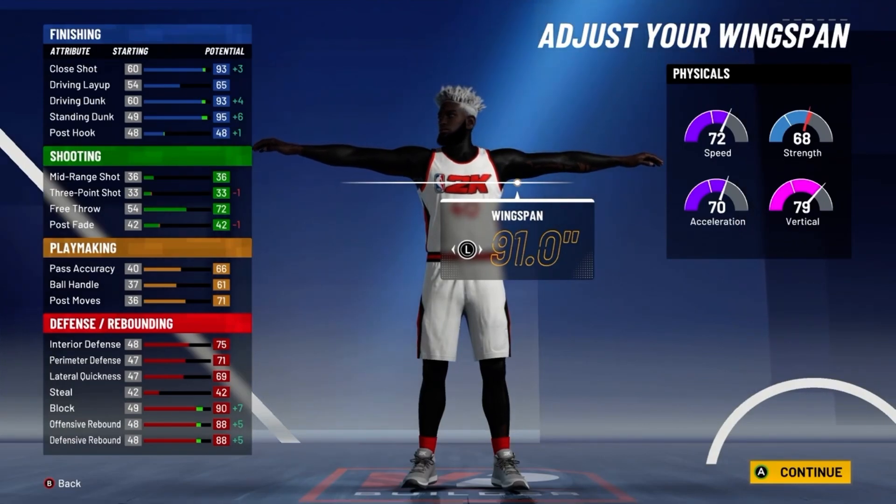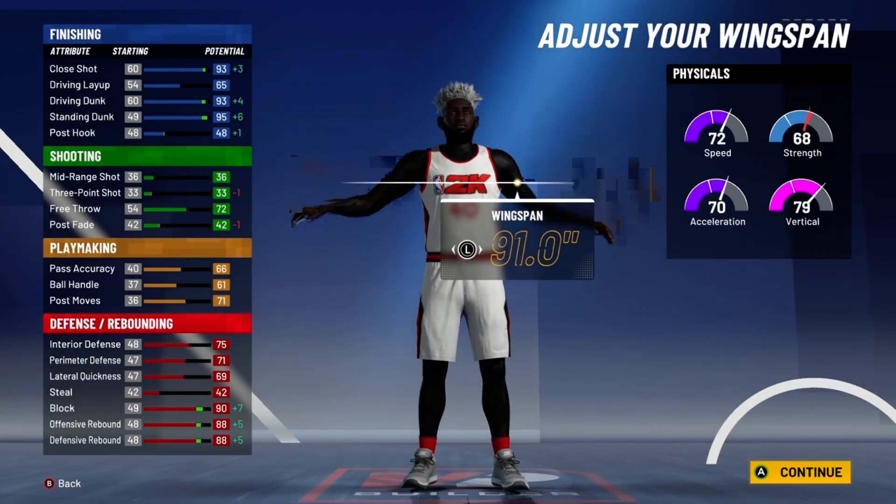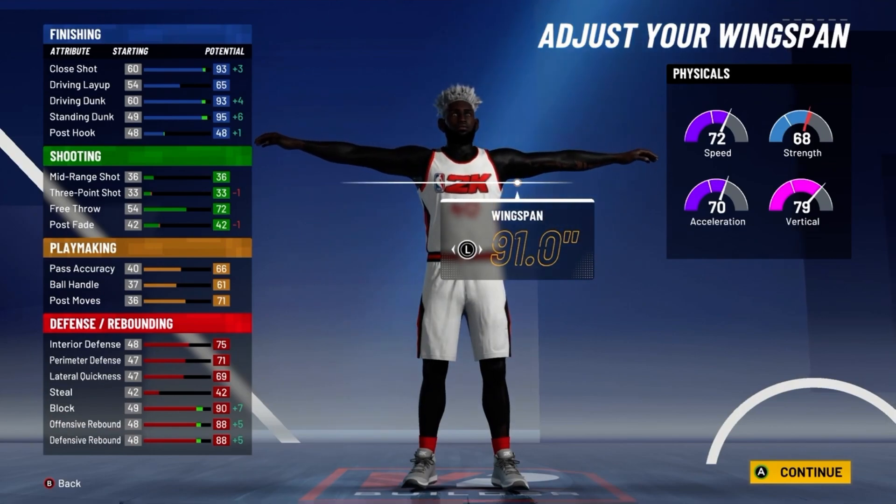So at 99 overall, you have a 97 close shot, a 69 driving layup, a 97 driving dunk, and a 99 standing dunk. For your playmaking, you have a 70 pass accuracy, a 65 ball handle, and a 75 post moves.